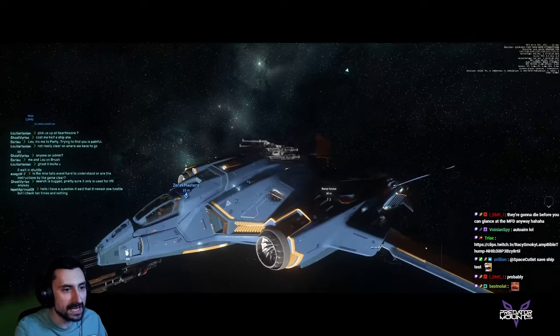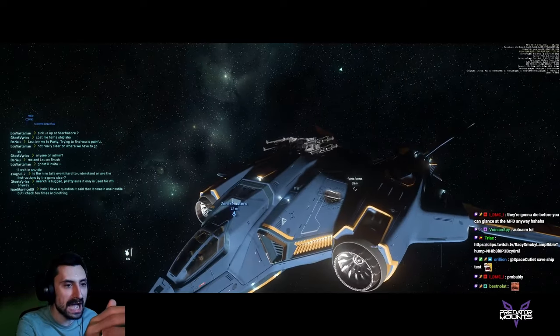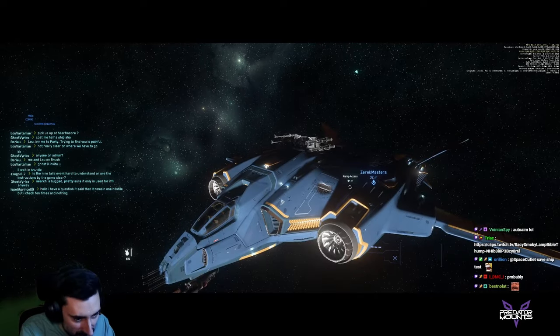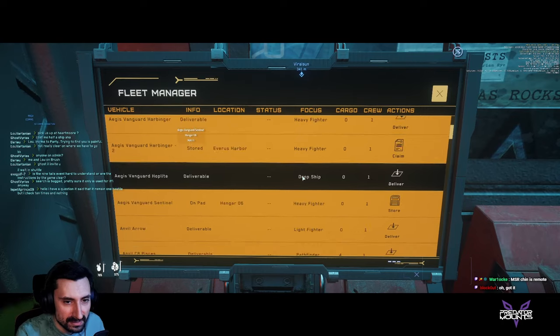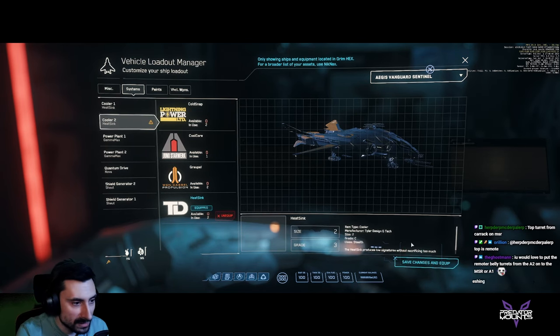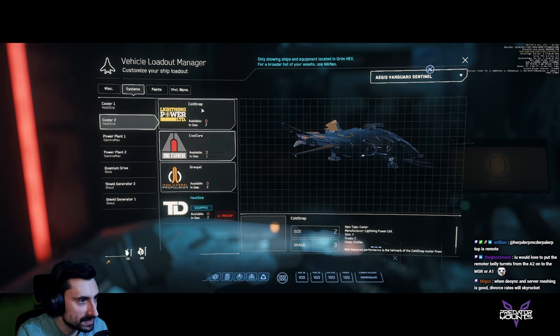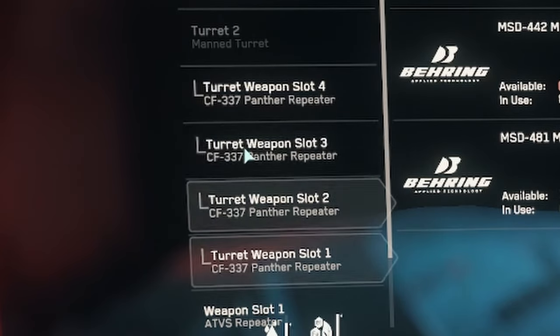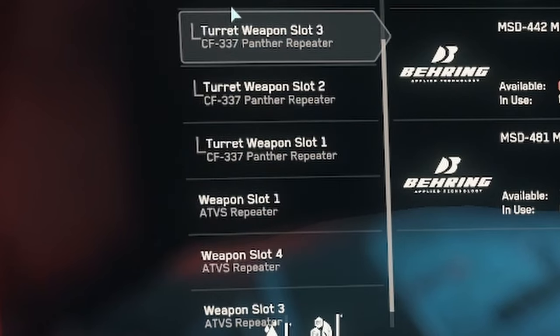When you are happy with your mod and want to save the ship so every time you claim it you have the turret, fly your ship back to station and store it. After storing, remove any component and save the ship. Put the component back and save it again to revert the component change. Boom! Your ship is now saved with this turret until the next account reset.